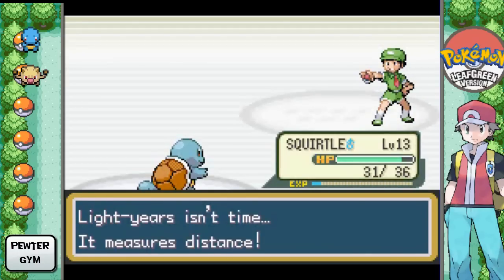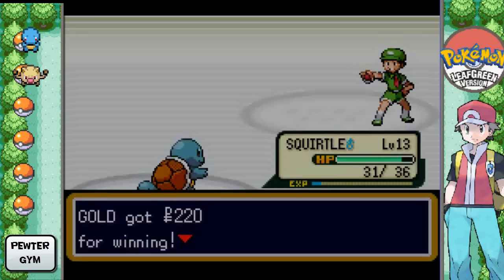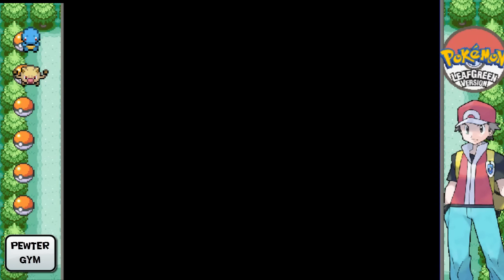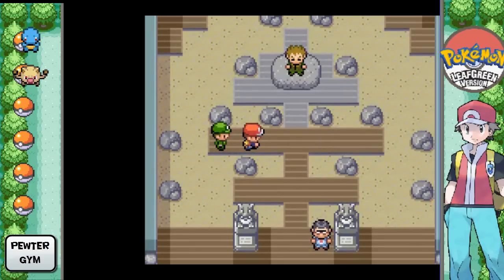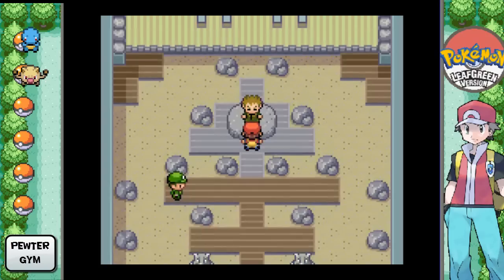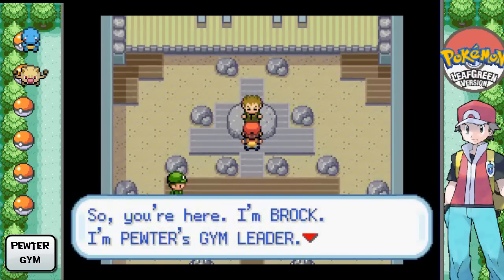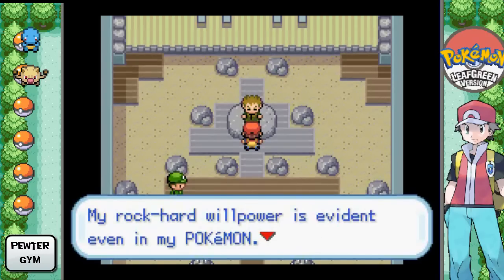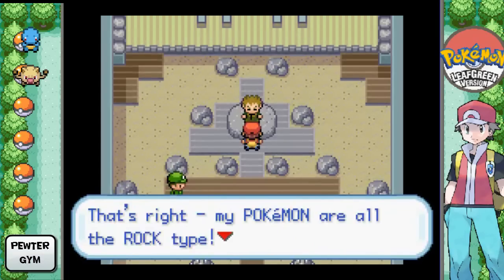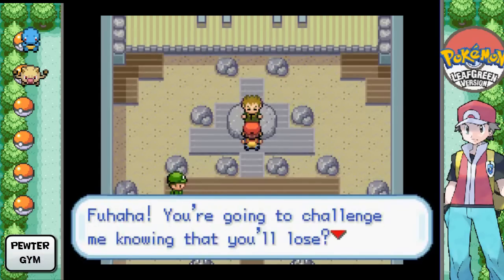Darn. Light years isn't time, it measures distance. That's right, good job. You're so good. We should be okay — yeah, let's go ahead and take on Brock, the gym leader. You guys ready? I'm ready. Let's do it. 'I'm Brock. I'm Pewter's Gym Leader. My rock hard willpower is evident even in my Pokemon.' My Pokemon are all rock hard — he just restated what he said. Foo ha ha? Foo ha ha?